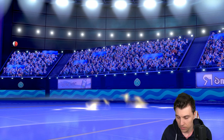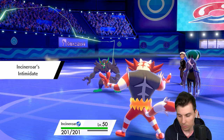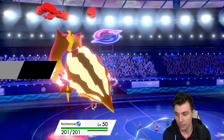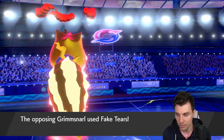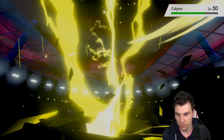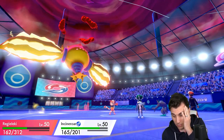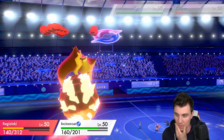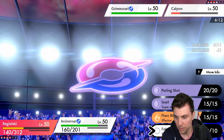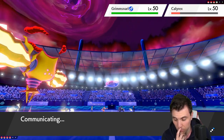Calyrex is going down in two hits for sure — we've got the sash. They've got to double into us this turn to guarantee removing us, but we'll get a lot of damage back. Regieleki is one of those really underrated Pokémon for Dynamaxing — it's so oppressive. Fake Tears coming out, which means there's probably no Scary Face from Grimmsnarl. We can Max Lightning and just Fake Out into Grimmsnarl to prevent it from attacking.